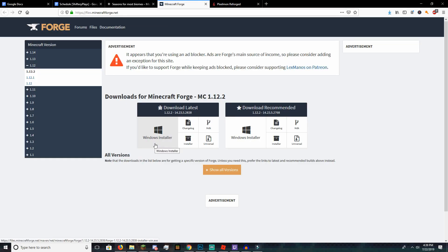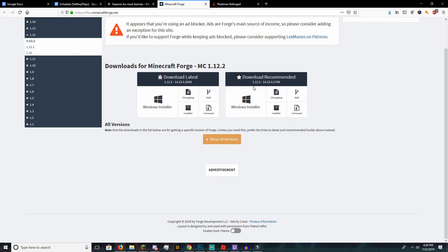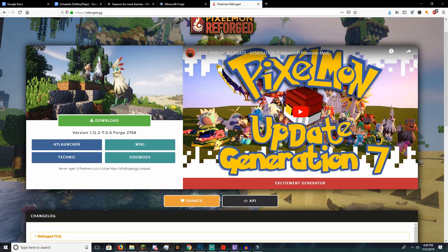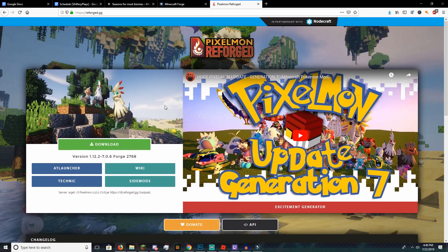There's going to be a link down in the description below where you guys can install Forge. Press Installer and then you want to actually install it for clients. I'm not going to go through it because I already have it. Then once you have all that, you want to go over to Pixelmon Reforged. There's going to be another link in the description where you can download Pixelmon. If you click download, there's only a version for 1.12.2, so make sure that you have Forge for 1.12.2. Other versions of Forge are not going to work with this, so keep that in mind — get 1.12.2.